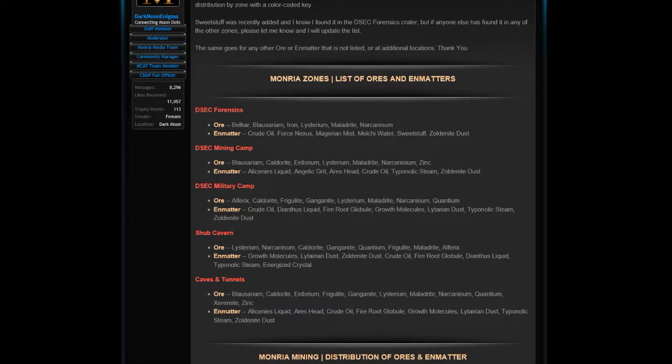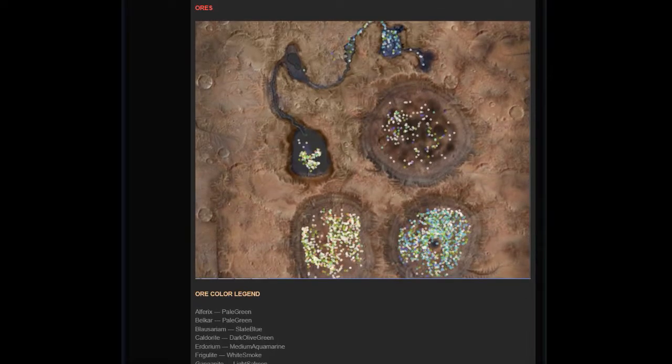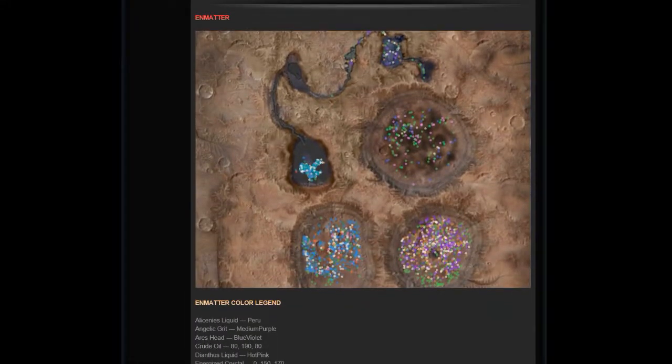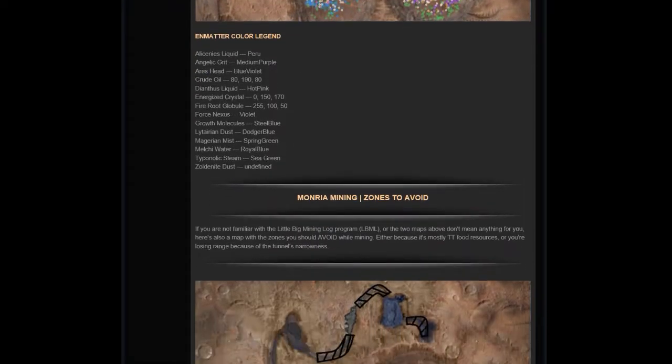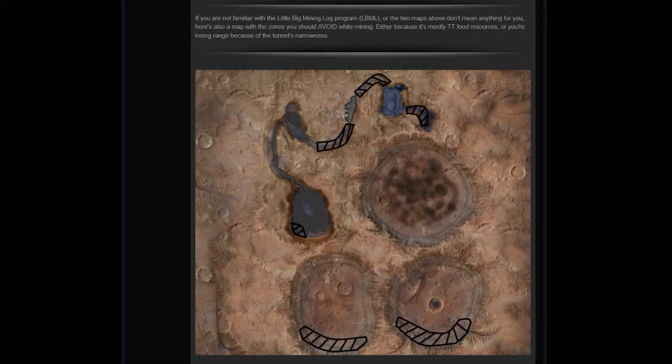The folks at Monria have put on their website how to find every single ore and end matter — not just by location and text, but they actually have a picture of each of the ore and end matter locations. It may be a little difficult to read the colors, but you can see which craters have which ores and end matters available in more or less specific locations. I don't think any other planet partner does this. What's even cooler is these are places you should probably avoid mining — it looks like a child's drawing, but the reasoning is very, very good. Some of those restricted areas are within tunnels or around rock formations where your mining finder is impeded by those formations, meaning you don't get the range you'd normally get. It's really sweet that they included places not to mine.